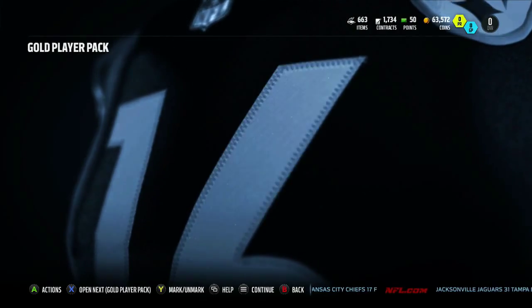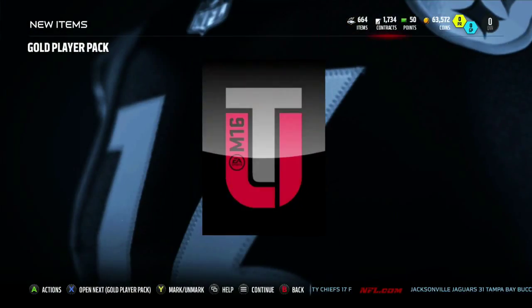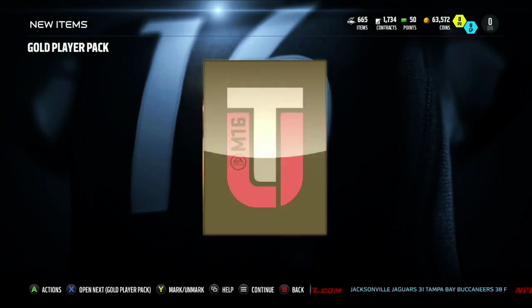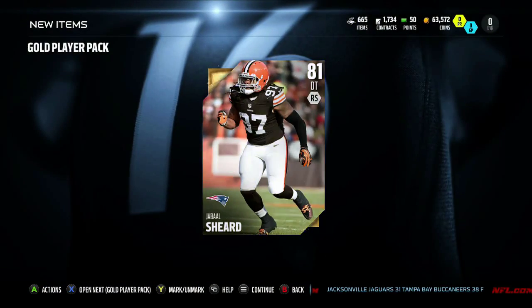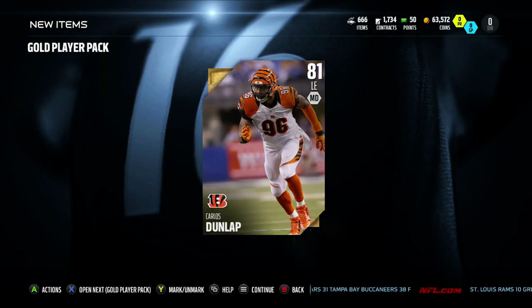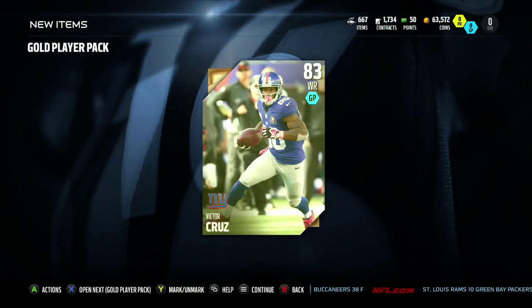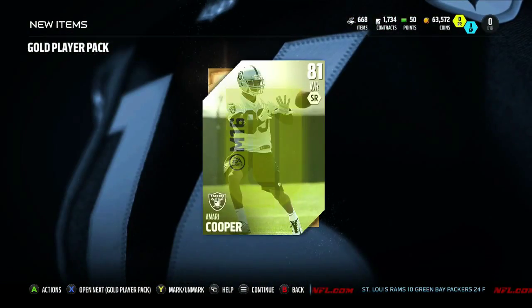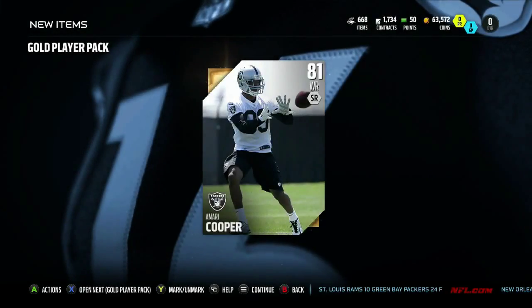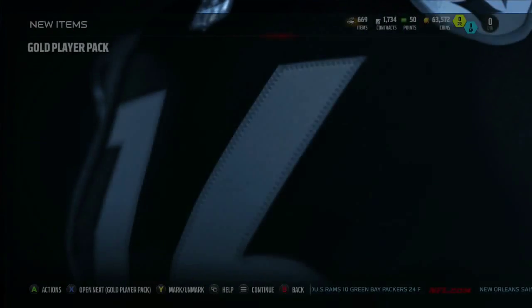Ryan Schrader — meh. Another Alex Boone, oh my god. This is like the BCA upgrade set all over again. Jabal Sheard, 81 overall — wait, they moved him to defensive tackle? He was a right outside linebacker. Never mind then. Carlos Dunlap — got him wrong. Victor Cruz — pulled him again, already have one. Amari Cooper — oh, he goes for a nice chunk of change. That's actually pretty nice.